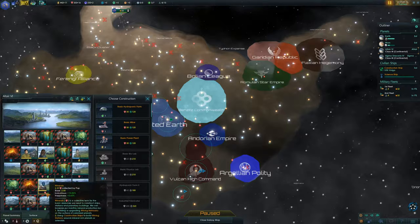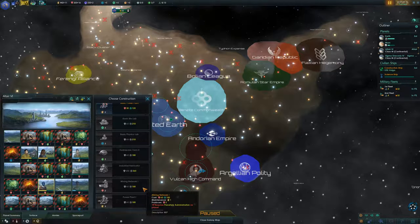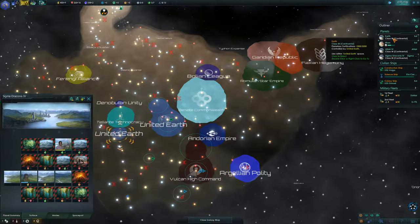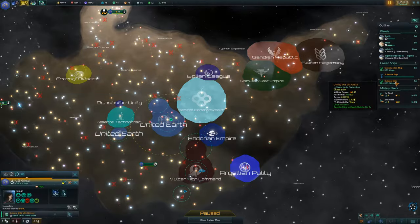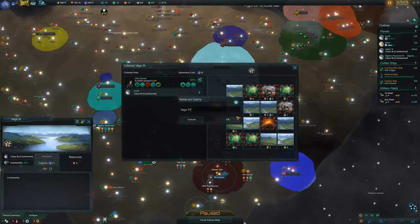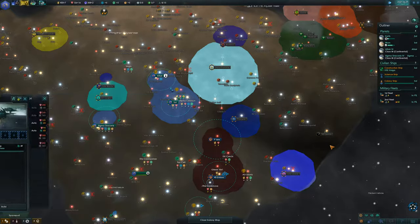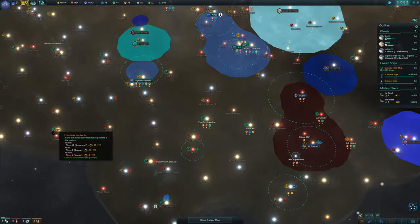That's exactly what I'm going to do. Station complete. Earth is starting to fill up. Colony ship done — Vega 9, colonize please. Right there. Now it's time to get that science ship out, and then yet another colony ship because we still have Ada Cassiopeia. Maybe even Mabu to grab. Cheetah Cronus is also tempting.